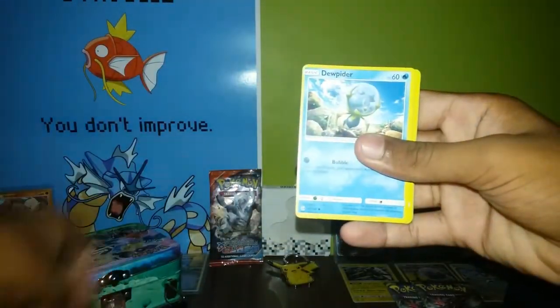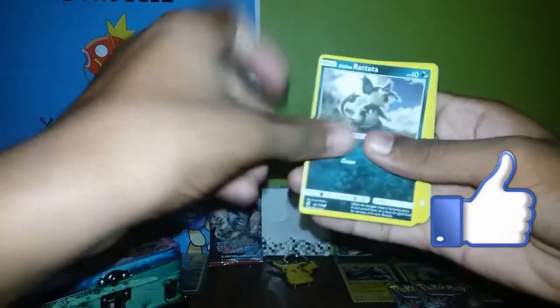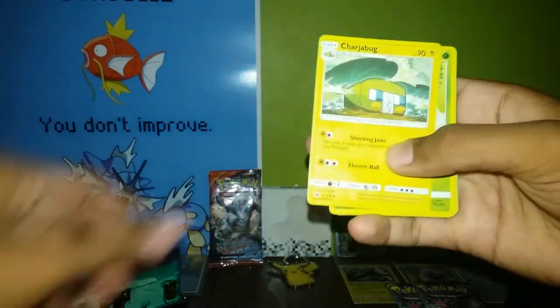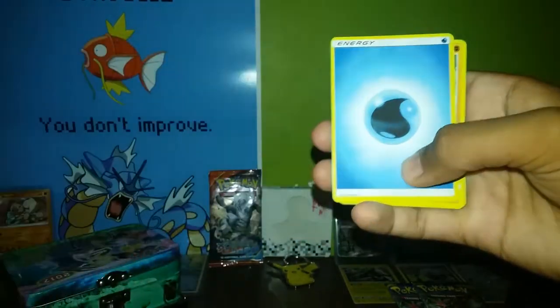Let's see which cards we got. We got a Caterpie, a Piter, Dinsir, Aretara, Azubat, Skarmory, Marini, and Togademaru.